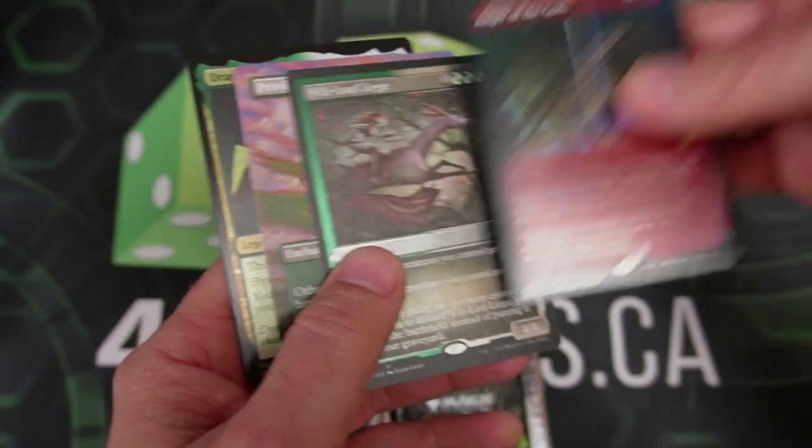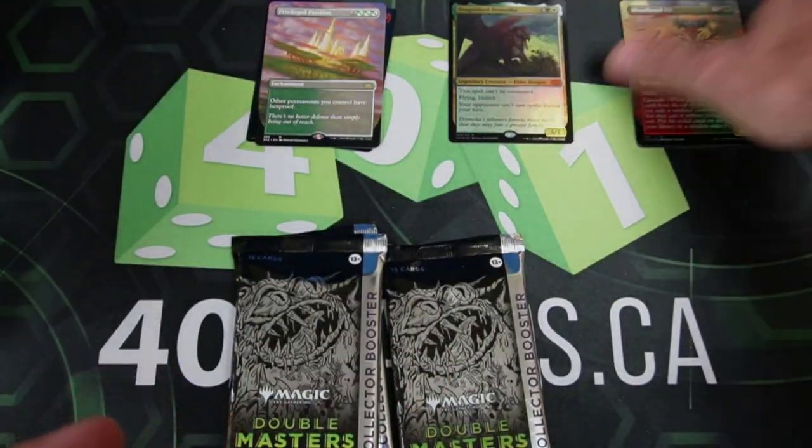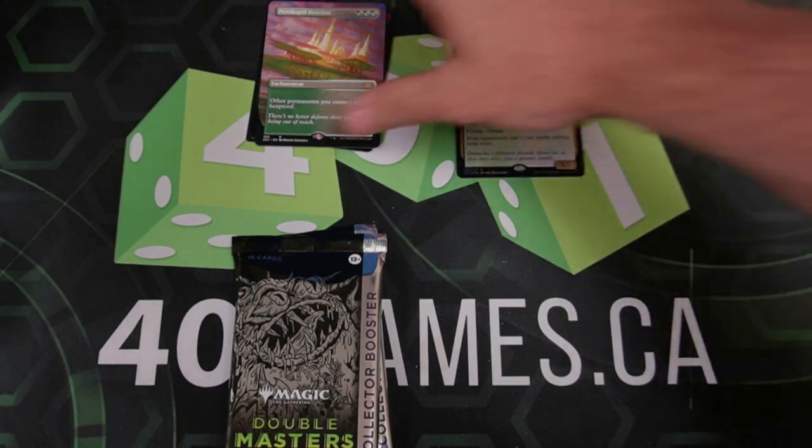Let's organize this. We'll put the rares in a pile over here, Mythics can go there, and commons and uncommons, like I said, they'll go up top. That way we can just space things out and make sure we have enough room for everything on the screen today.